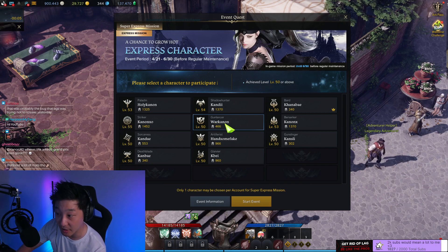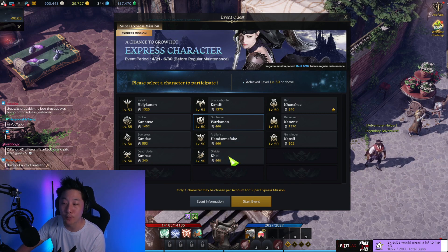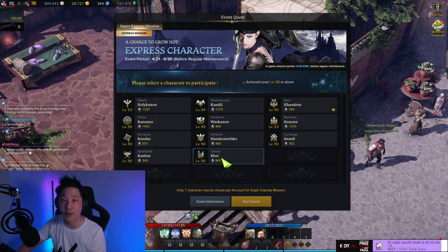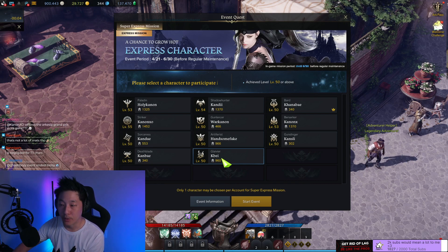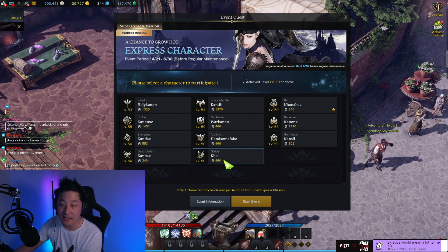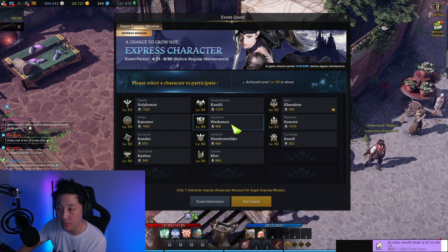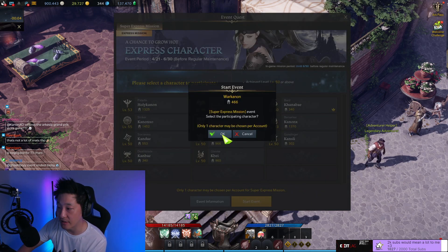I'm going to open it on my Gun Lancer War Cannon here. I just used the Phaeton Power Pass on my Lance Master. The Phaeton Power Pass works just like the Verne Power Pass we got at launch, which essentially just levels you up. This character is now at 960 tier 2 gear. Now I'm going to use the Express character on War Cannon so he can benefit from it at an early stage.